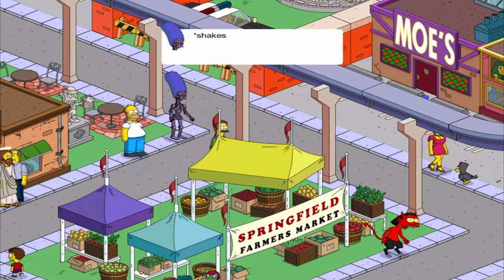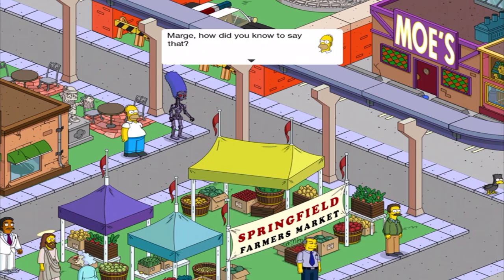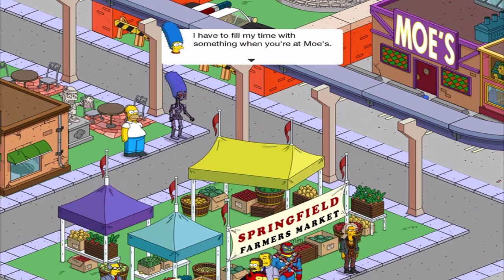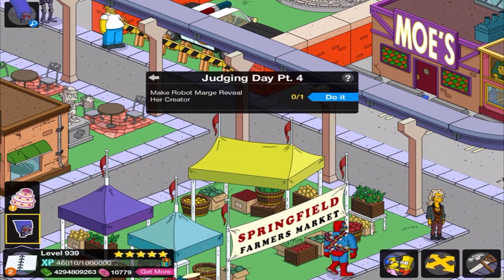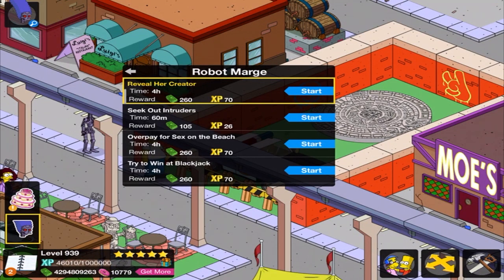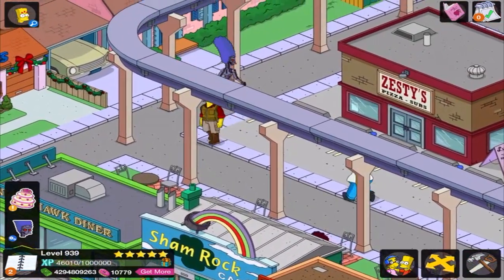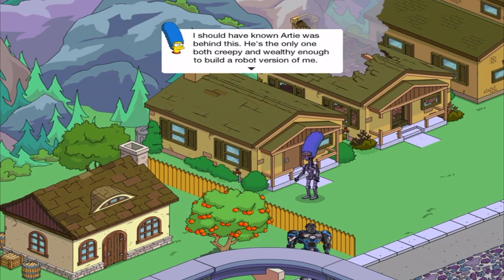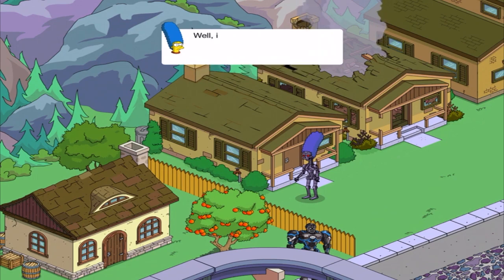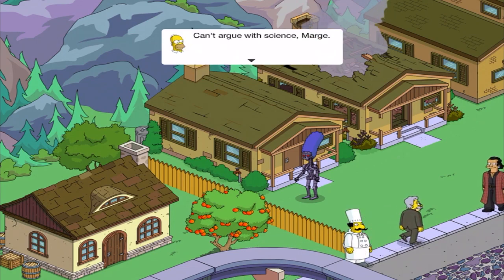'Identify your administrator code.' Shakes and sparks. 'Arthur J. Ziff of Ziff Corp.' 'Marge? How did you know to say that?' 'I have to fill my time with something when you're at Moe's.' So she knows robotics! 'Reveal her creator.' 'A.T. Ziff is the creator.' Off they go — not to the wedding place. 'I should have known Artie was behind this. He's the only one who's both creepy and wealthy enough to build a robot version of me.' 'Looks like your mission was a failure.' 'Negative. My mission parameters state that I love, honor, and obey Homer until death do his part.' 'Can't argue with science, Marge.' 'Homer!'